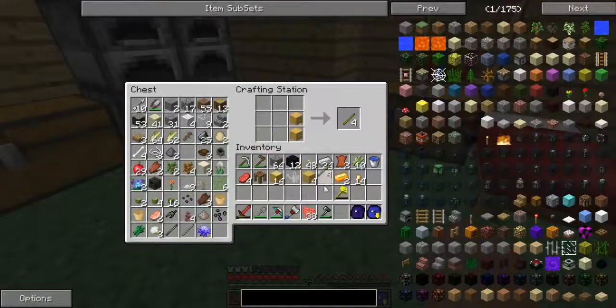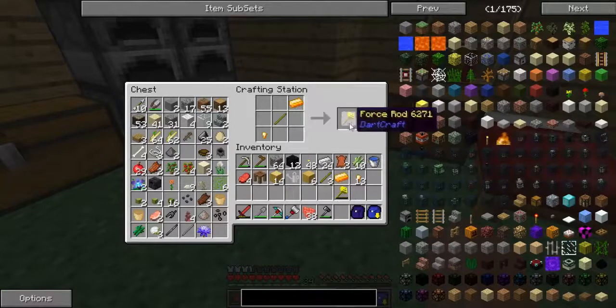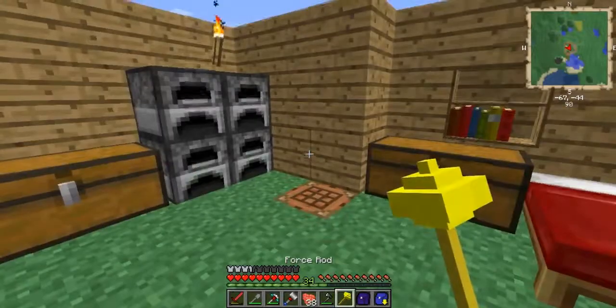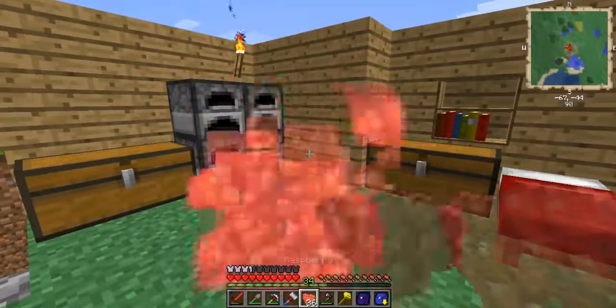I'm going to make a real force rod this time. When you use a normal stick it gives like two to three uses, but once you make it with a force stick it gives you full durability — which is even better.